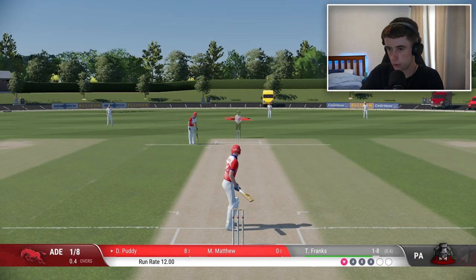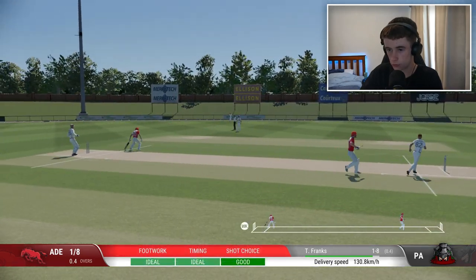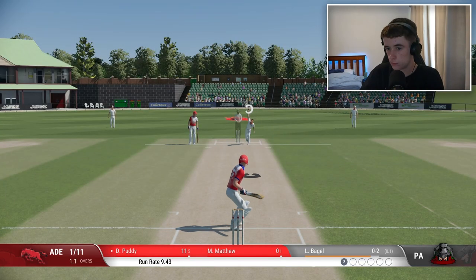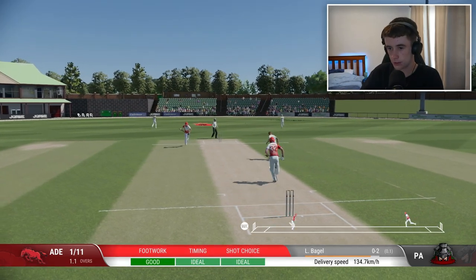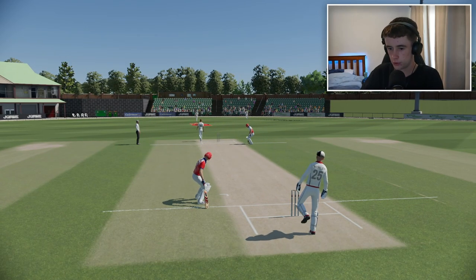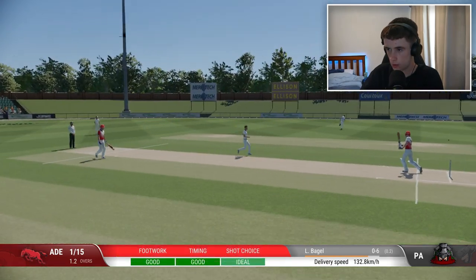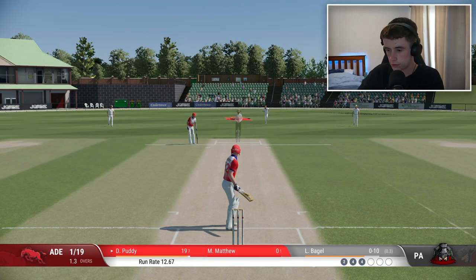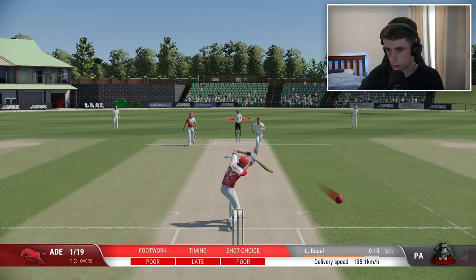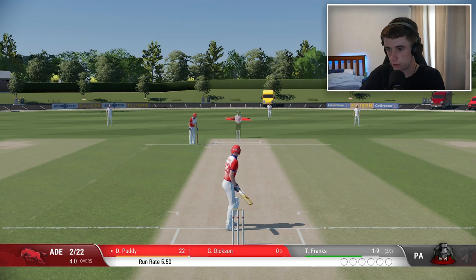That races to the boundary again — eight runs coming from the over so far. Good way to put the bowler back in his spot. There are lots of gaps here. That's in the gap racing away. Driven straight back down the ground — already around 15 runs off six balls or so. 22 runs off 11 — very fast innings.